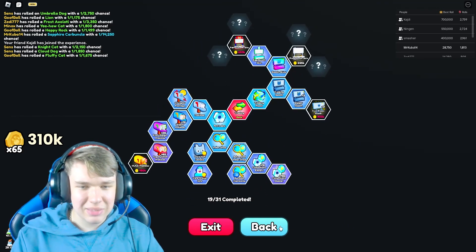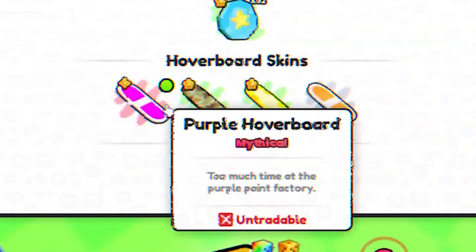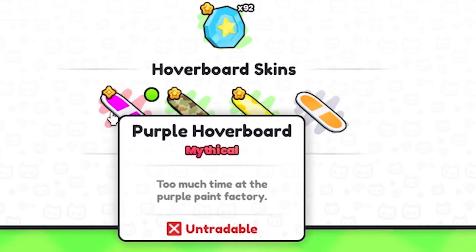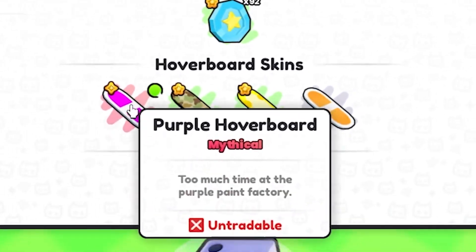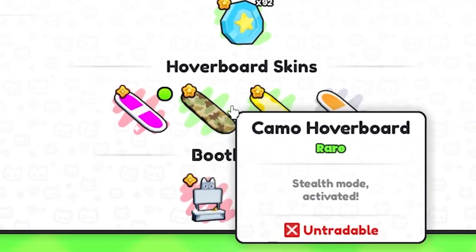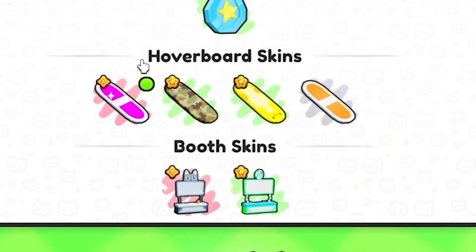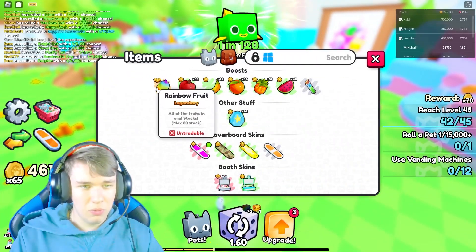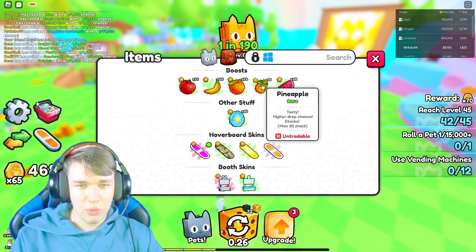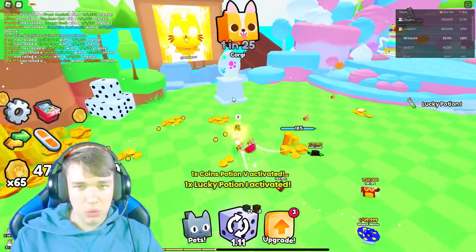I just got this hoverboard — look at that, it's a mythical! Is this hard to get? I just bought an upgrade for hoverboards and got it. I'm not sure how rare it is. And I just got mythical potions too — I think I unlocked that through the upgrade I purchased.